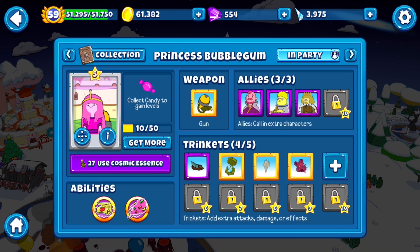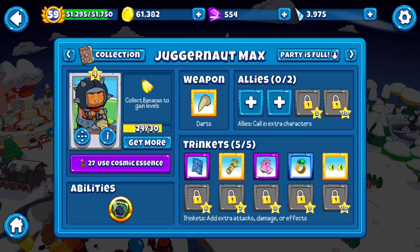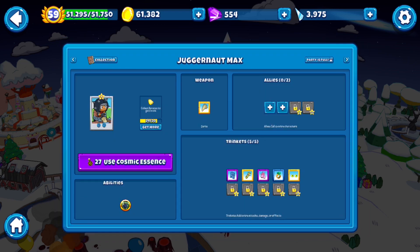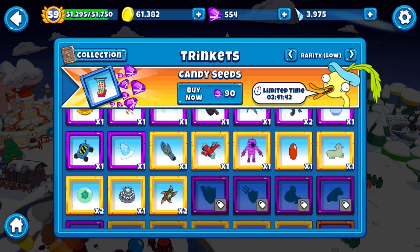For Princess Bubblegum, more importantly, we have Liquifire. These two are pretty useful support trinkets. Google Meet also increases her own damage, which is helpful. Baker Shard and Demon Heart — wait, did I give a Baker Shard to Max? I don't know if I can miss with a Baker Shard because there's no reason not to.